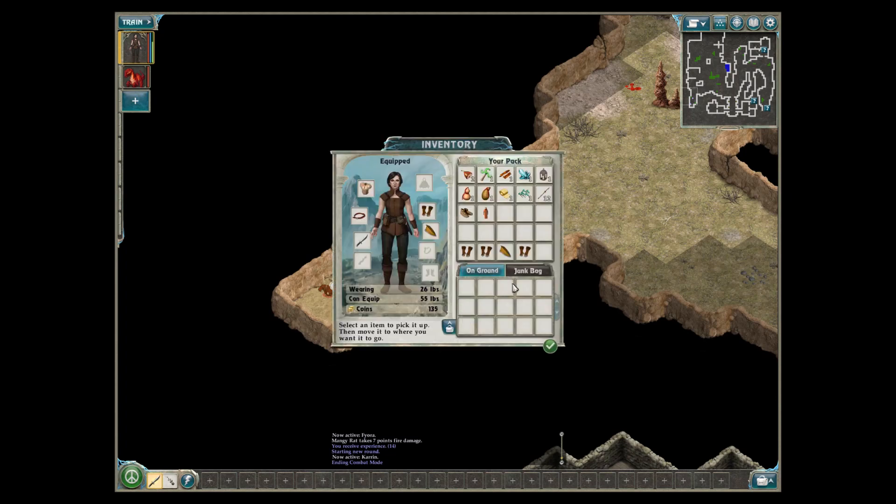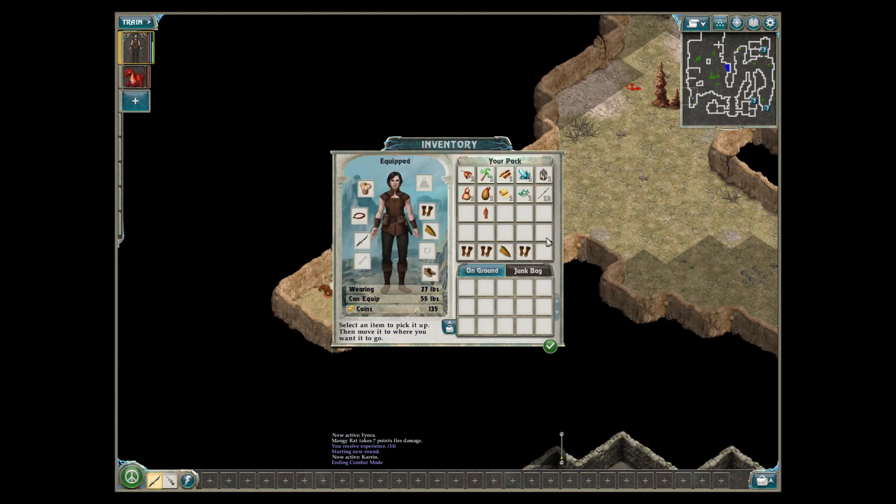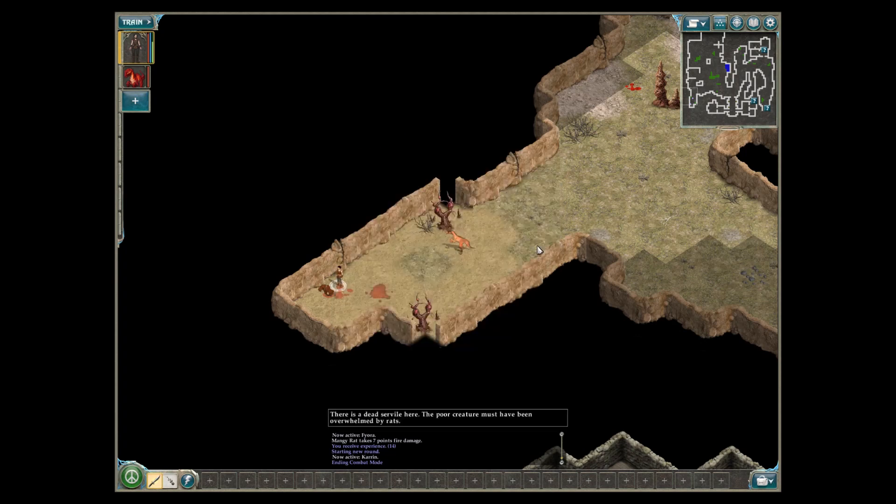What did I pick up that I could use? Shoes — I don't have shoes. This is not better — this is two and four, and I have seven and four. I don't know if I'm going to have party members or if I'm just going to have creatures. I think I'm just going to have creatures.